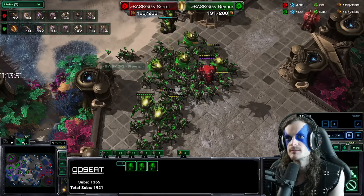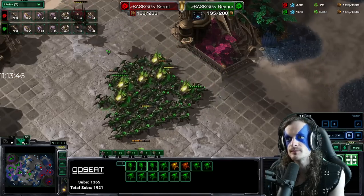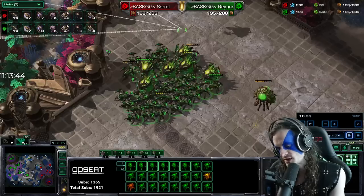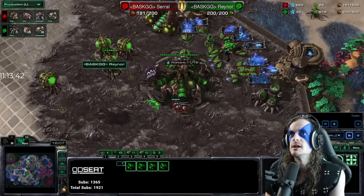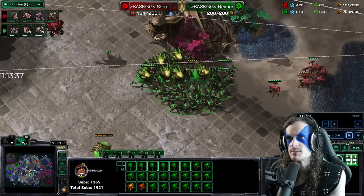The overseers are helping out the roach-ravager to defend. Serral catches some of Rainer's army out — trying to clean this up if he can. Rainer is re-maxing. More corrosive biles — lots of them landing on Serral's army. Rainer falls back to reinforcements and has the supply lead by two roaches. It's a very close game. 183 supply to 185. More ravagers, more overseers. Roach-overseer cleaning up these tunnel roaches.